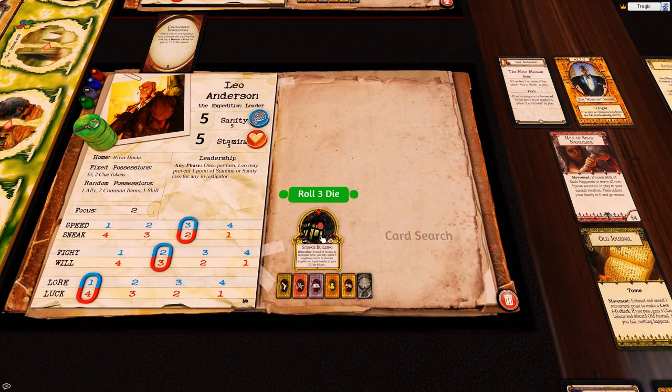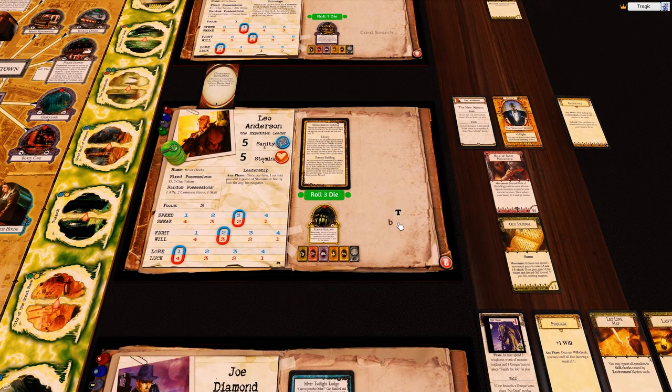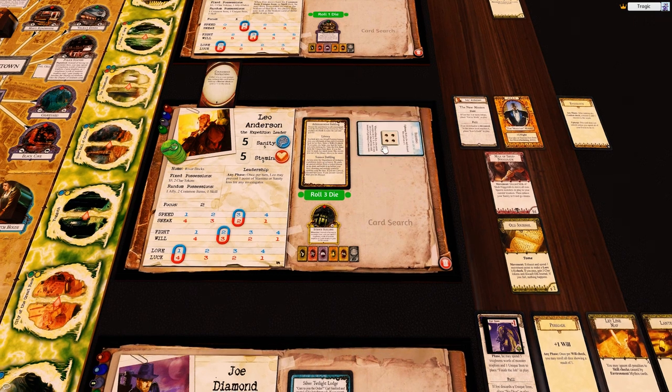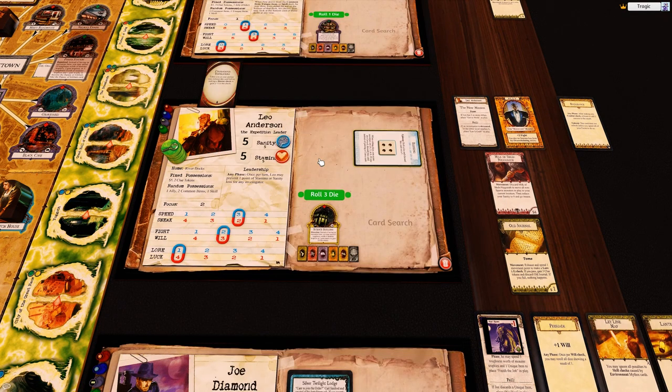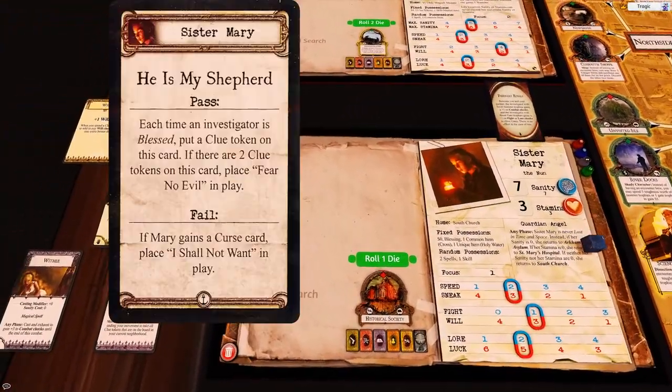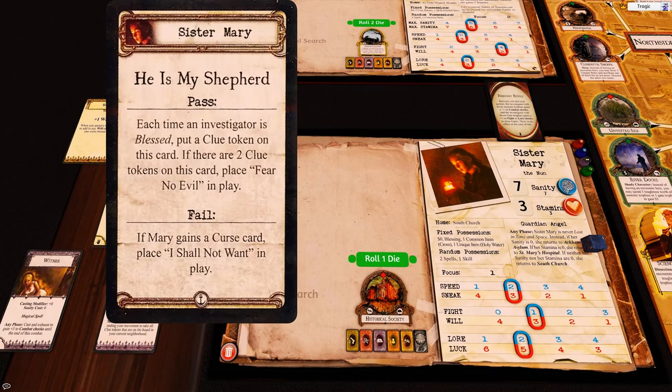Leo is at the science building. As you enter the department of alchemy a professor looks up in horror, grabs an ancient artifact and holds it up before your face chanting. If you are cursed discard the curse; if you are not cursed you are blessed - awesome, blammo! And it says each time an investigator is blessed, put a clue token here. If we have two then she passes - that's awesome.